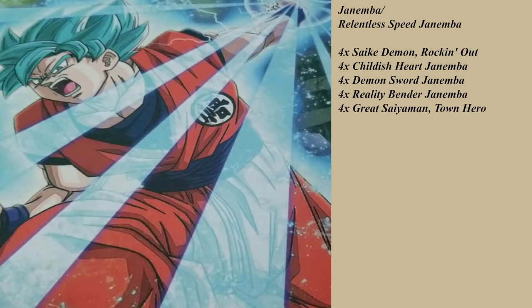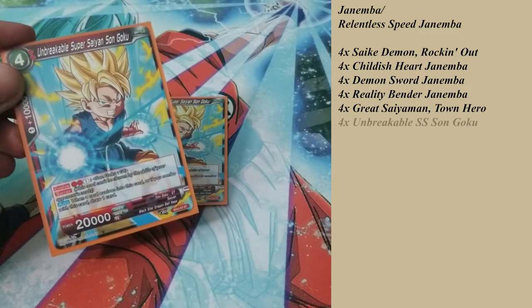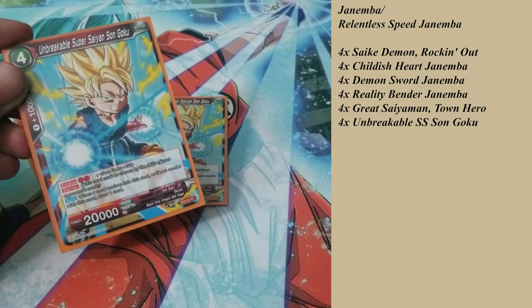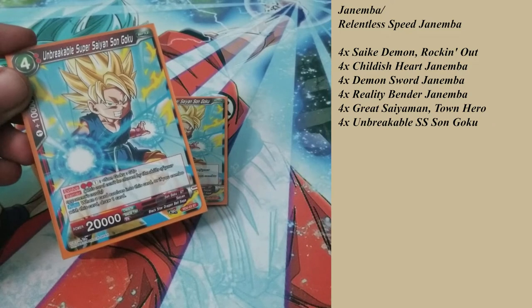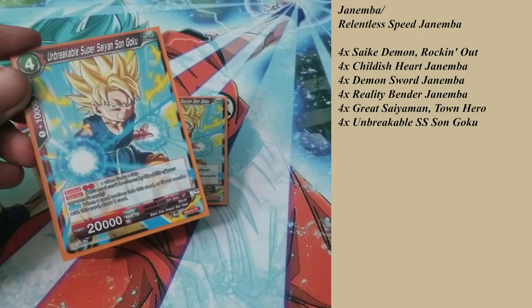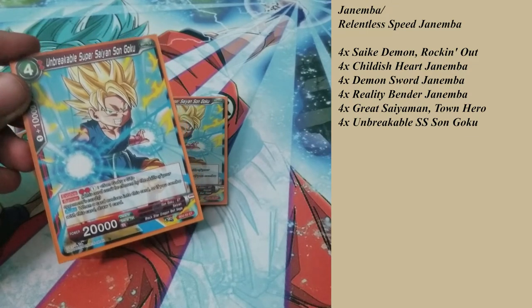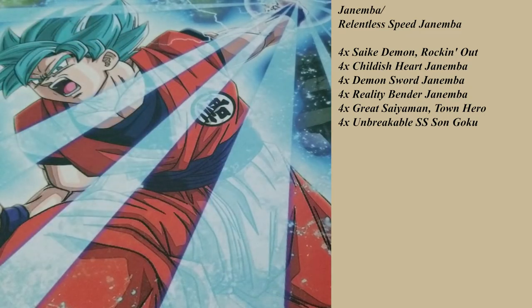I also play four of the Unbreakable Super Saiyan Son Goku — this is actually the only other color in this deck alongside two black cards and four red cards. I have this card because he's another card I can draw with. I combo him for one cost for 10,000 power, but I get to draw one card — helping flush things I need out of my deck. I have four of those to help keep my leader or whatever card I need to keep alive.